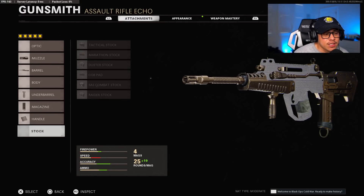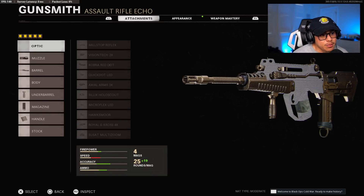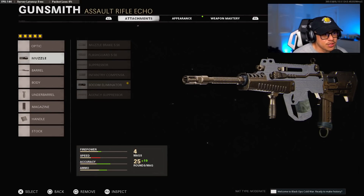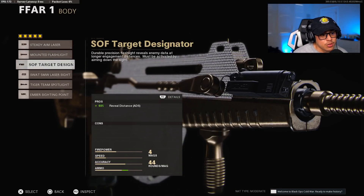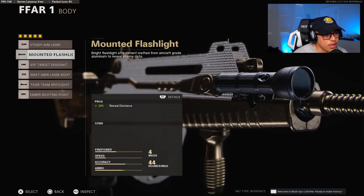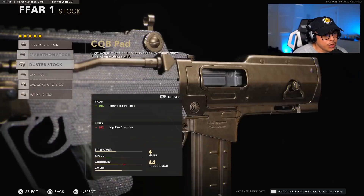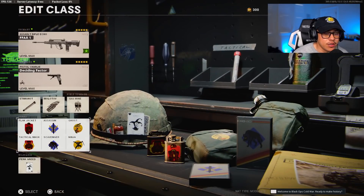For the 8-attachment class setup, for the optic I recommend the Microflex LED — one of the best sights to use in the game, most practical for most situations. The body is optional: you can use the Soft Target Designator, which I usually use because I like to see where opponents are at from longer distances to make educated map decisions. If you want more hipfire accuracy, go with the Steady Aim Laser. And last but not least, the stock — we're going to be using the Raider Stock. Here's the rest of the class setup if you want to copy it.